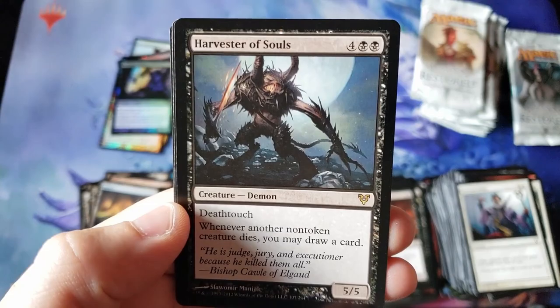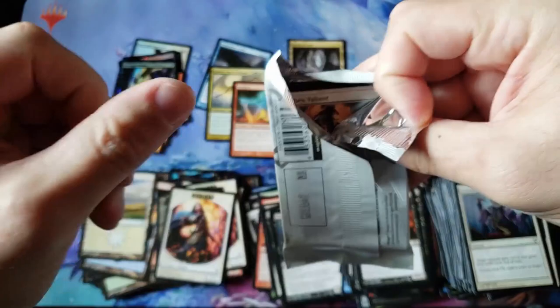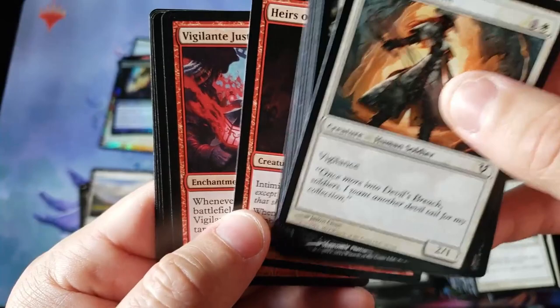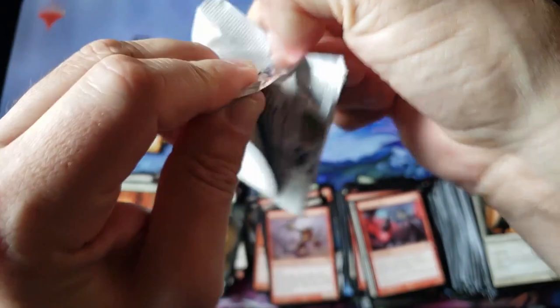Harvester of Souls — I'm pretty sure that's a Conspiracy 2 reprint. I think that was just a regular rare — wasn't even a Mythic or anything. Why did they reprint that? That's kind of a strange choice. And Zealous Conscripts — that's a regular rare.